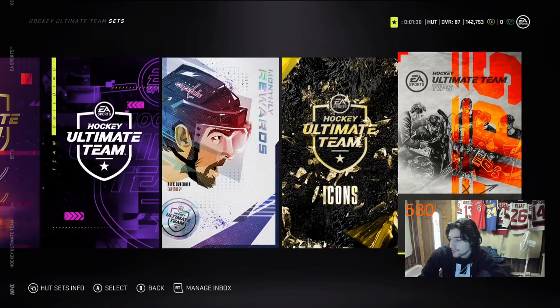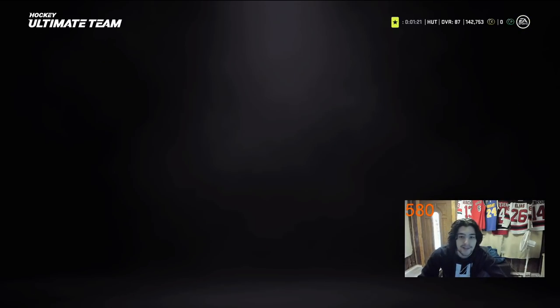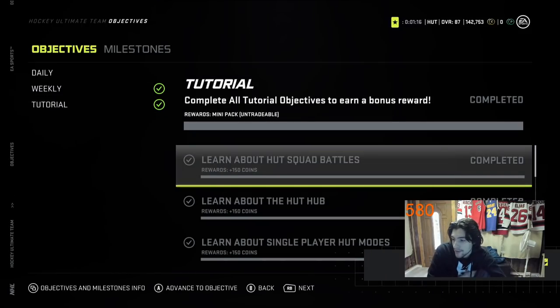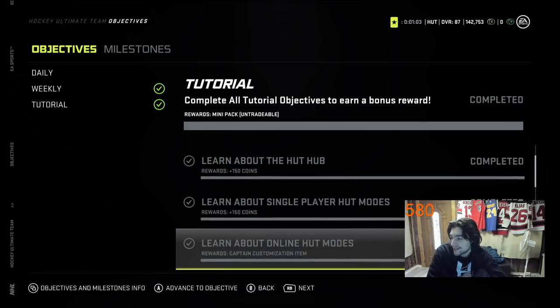The Tip Sets are also another way to earn rewards pretty easily. Go over to HUT Central, then Objectives, then down to Tutorial. You get even more packs — you learn about HUT and Squad Battles. Literally all you do is press A and it'll show you the info. You just have to let the pop-up come up on the screen to earn the rewards, so it's fairly easy.